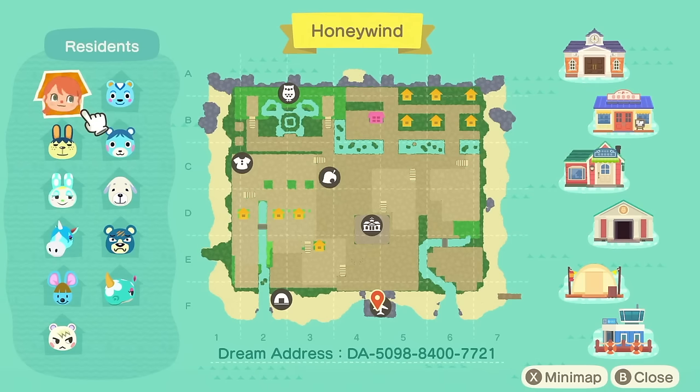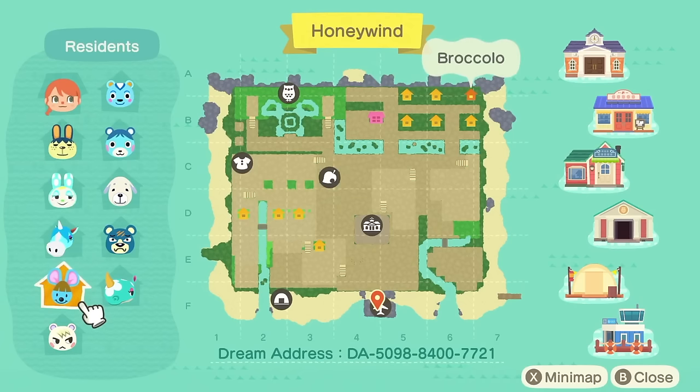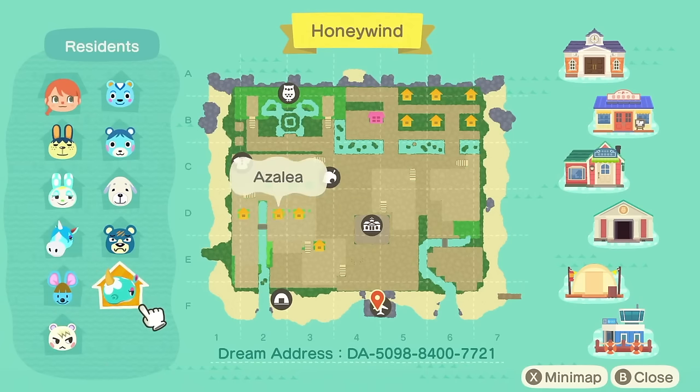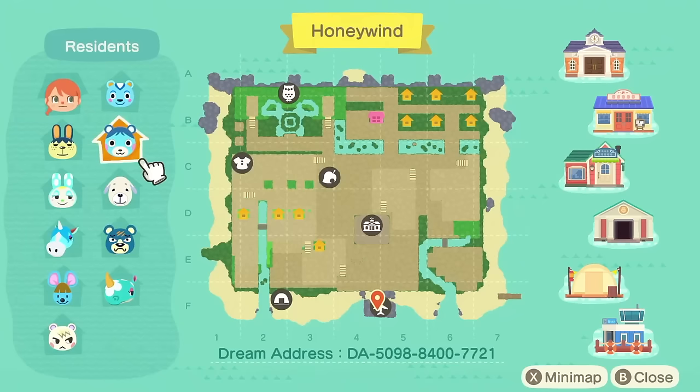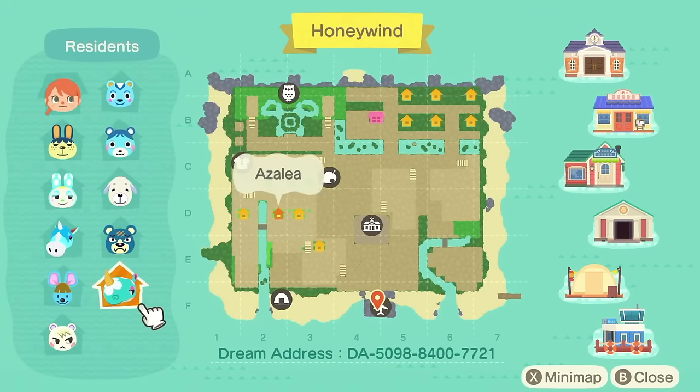Oh look at this map. A lot of it is covered by in-game path. I like the museum area up there. But who have we got? We have Pippi, Francine, Julian, Broccolo, Marshall, Azalea, Groucho, Daisy, Blue Bear and Filbert. My favourite villager — I have to go for Azalea; she's like top 10 for me. Let me know your favourites down below.